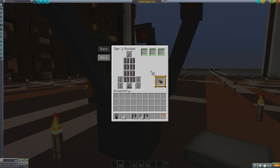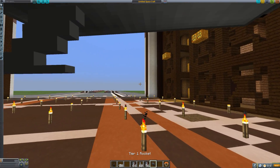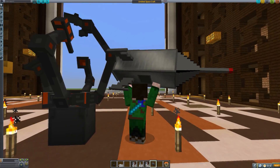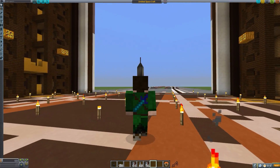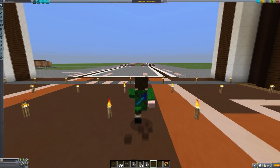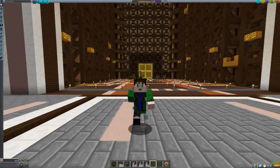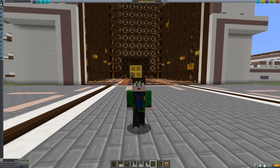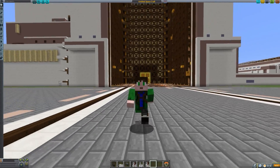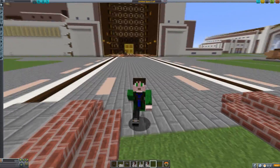And there we go — as you can see, we have a rocket built. And now, interestingly, to launch it, we now hold it. You see, we hold the rocket and we have to actually go and launch it ourselves. This is what the character looks like as well, by the way. They've really gone for a really innovative approach this time. They've changed the way this looks quite a bit. In fact, I actually designed this character myself.